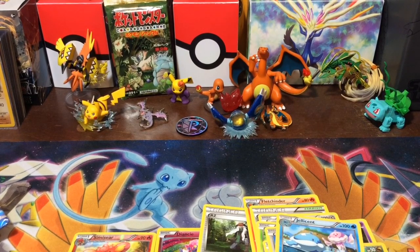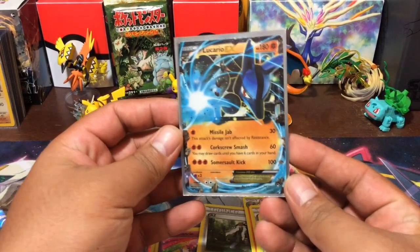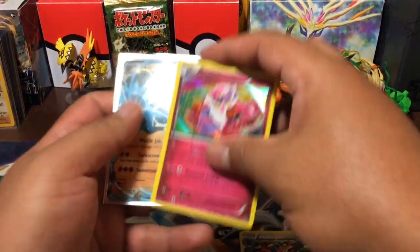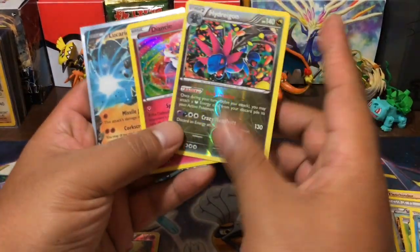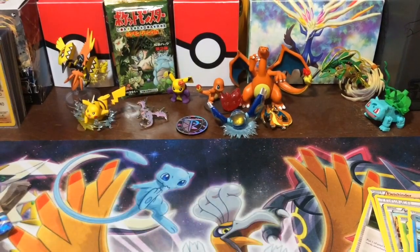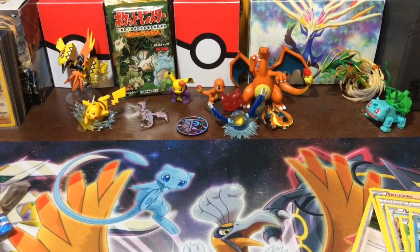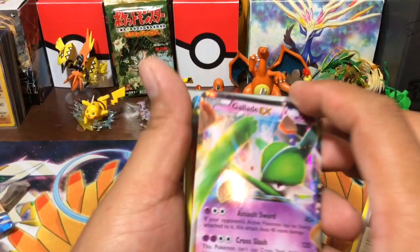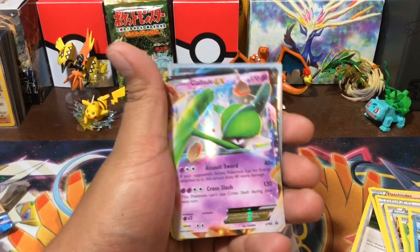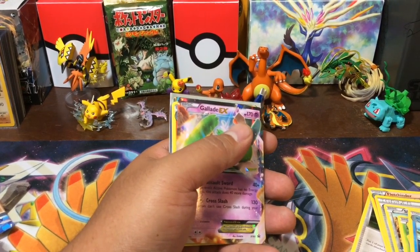We did get something amazing from the Furious Fists — I'm glad we were able to pull that Lucario EX. We definitely did not have this guy, so amazing pool. We got some holos, some reverse holo rares. Overall not too bad of a box. We also got the Glade EX card — there it is.